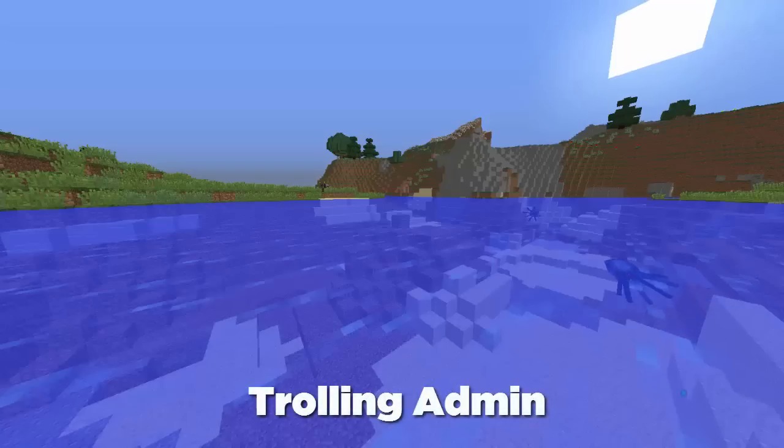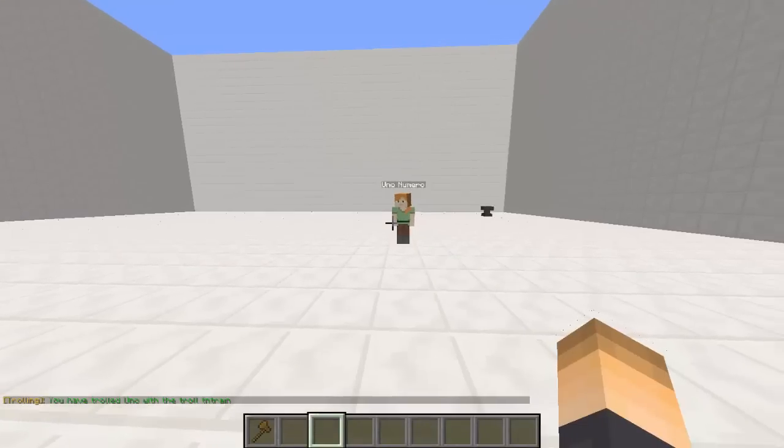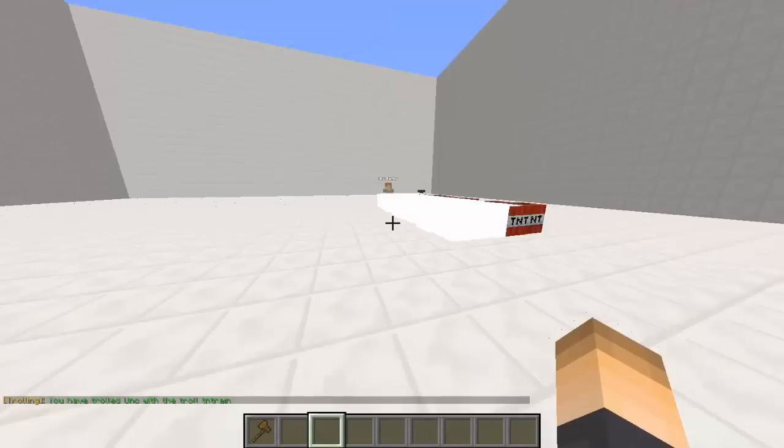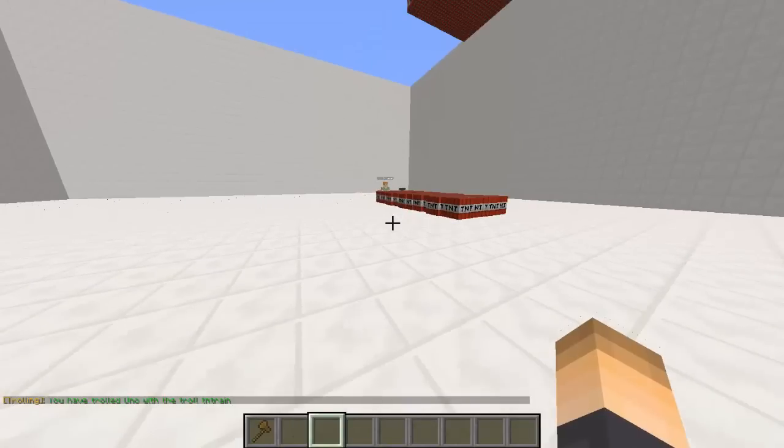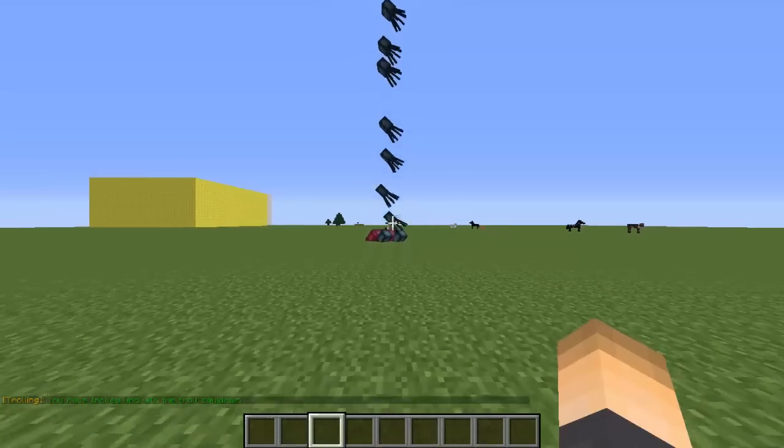Number three is the plugin called Trolling Admin. This plugin has a list of commands you can use: TNT rain, which drops a rain of TNT from the sky; a rain of squids; a troll zombie called Bob with a diamond sword and diamond armor; and Rocky, which sends the player high into the sky.